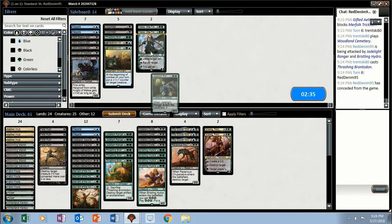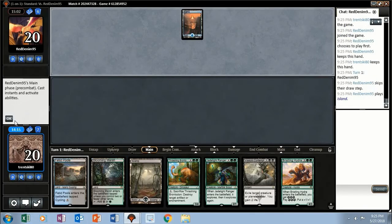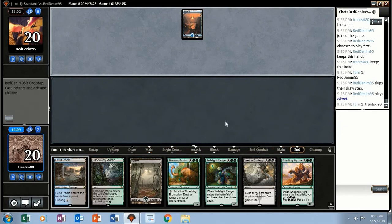Maybe a Chupacabra might not be too bad. I'll take out one Jadelight Ranger. Still kind of slow but I'll keep it again. Actually I probably shouldn't have kept that — it doesn't even have double green. We might get punished.